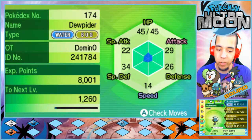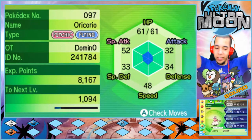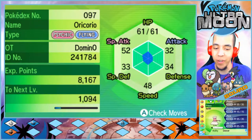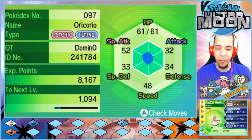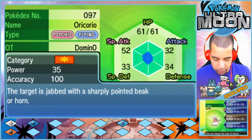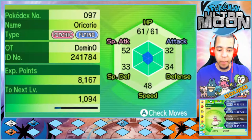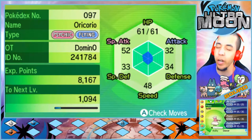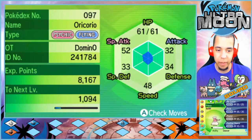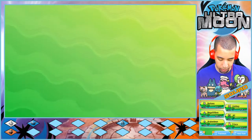Next up we have Arukenemon, our level 20 Dewpider with Bubble Beam, Bug Bite, Infestation, and Spider Web, holding the Quick Claw. Newest to our team we have Frisco the Oricorio with Pound, Feather Dance, Peck, and Air Cutter. We are a Modest nature which is really good for an Oricorio. If you're curious why we are the Psychic type, definitely go back and check out our MLP battles.